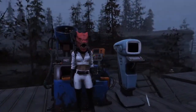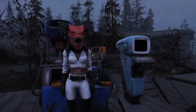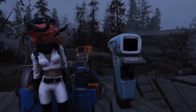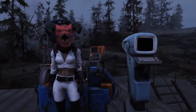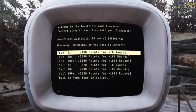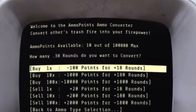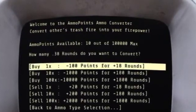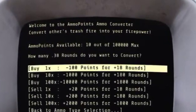Now that I have quickly shown you how to use the machine faster, let me show you something you might not have even thought about using the machine for. Let's take a look at the ammo converter again — look up near the top of the screen and you can see that you have a hundred thousand ammo point max. What I am suggesting is that you use this machine as an ammo bank.